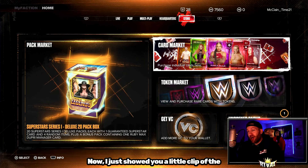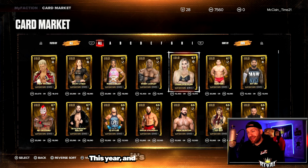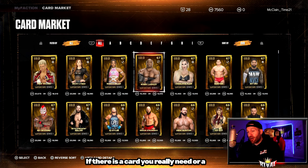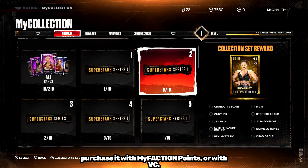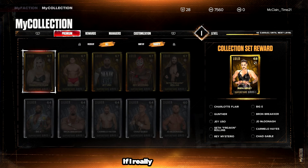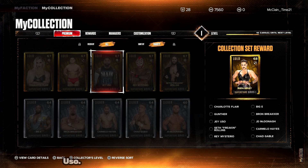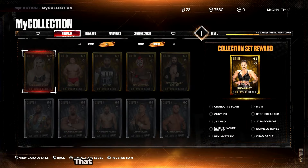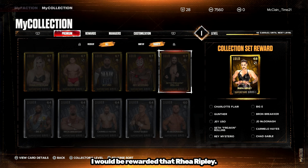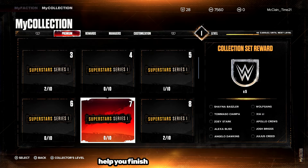The card market is new in My Faction this year, and it's a huge addition. If there is a card you really need or want, you can go in here and purchase it with My Faction points or VC. For example, if I really want this collection set reward Rhea Ripley, I'd need every single card. If I'm missing just Jey Uso, I can go into the card market and purchase it, completing my collection and earning that Rhea Ripley. Throughout the year, as new packs release, we'll see new collections, so the card market will help you finish these.